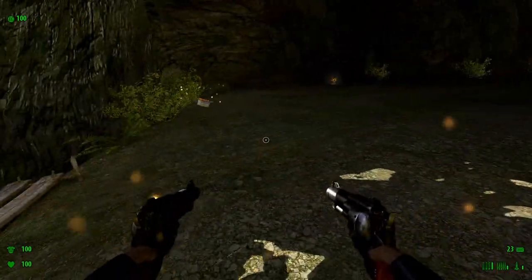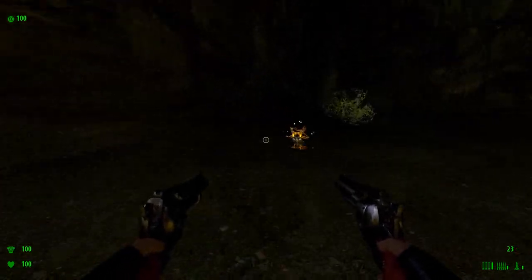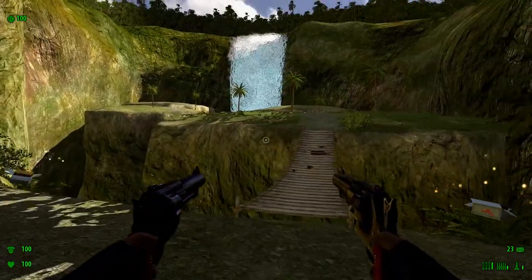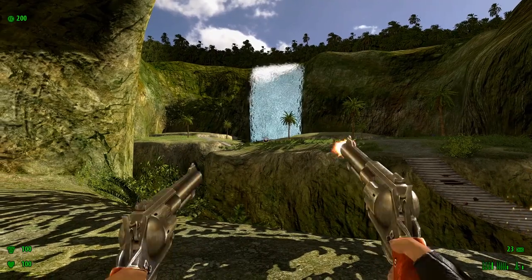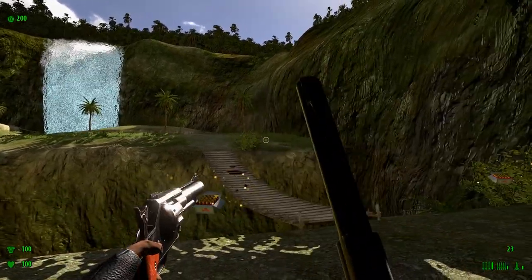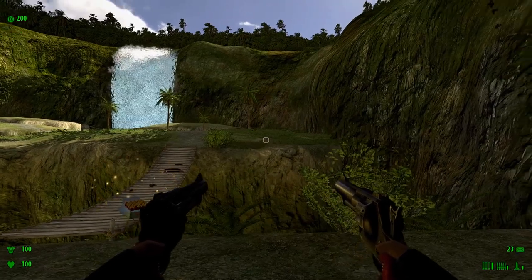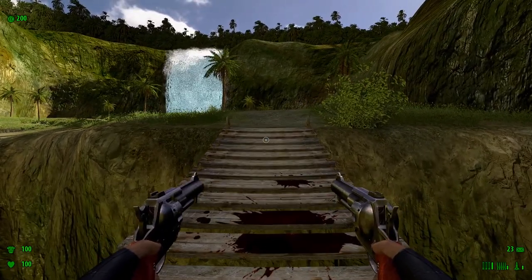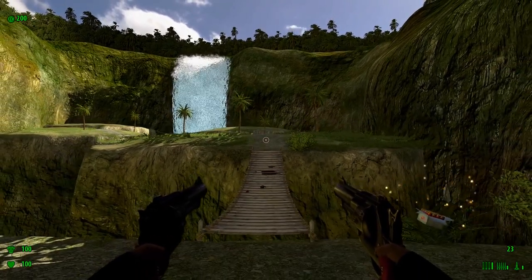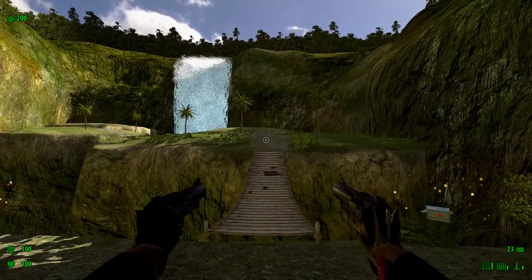Okay, already we have company. If you look carefully at that island, there's another guy over there. What I recommend you do is walk on this bridge and then walk back, because that bridge will collapse once you cross it.